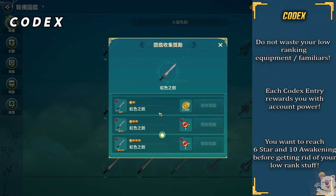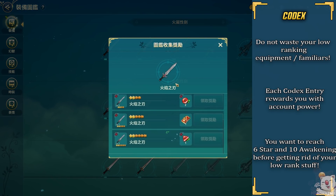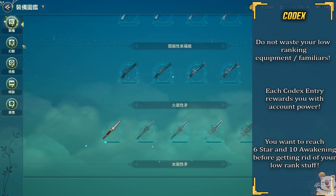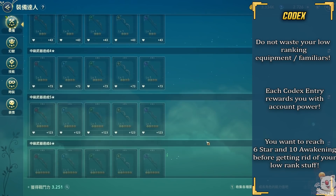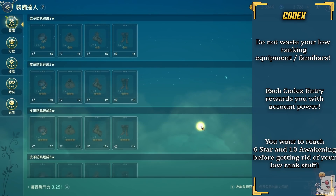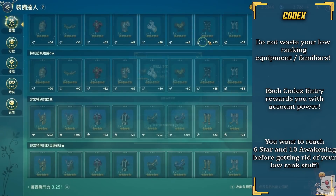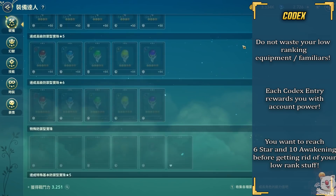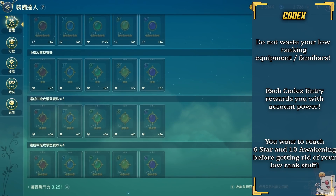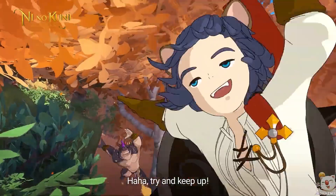As a final segment, I'll briefly mention the codex. Ni no Kuni Cross Worlds has a massive in-game codex that rewards you for technically anything you acquire, including upgrades on items. These rewards can be a tiny bit of power — 50 to 100 — but when combined they'll form a large chunk of your account power, especially useful when leveling your alts. For this reason, one of your goals will be to max out your collections. I highly recommend against using any equipment as fodder leveling material or destroying any of them. You'll want to first evolve them all up to plus 10 and also level them all up to 6-star eventually to unlock their maximum codex entry. Do not underestimate this — it will be crucial, especially if you're a free-to-play player.